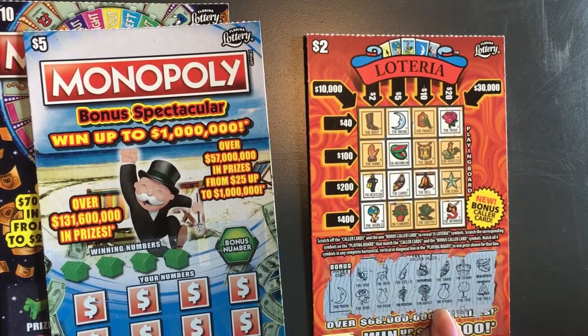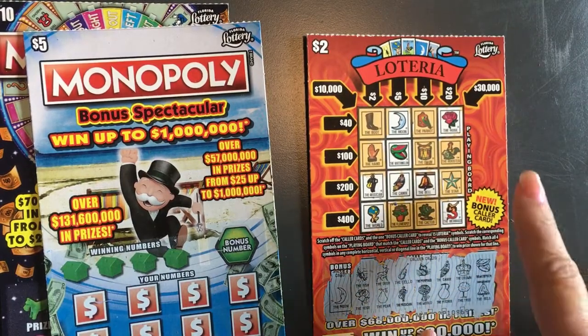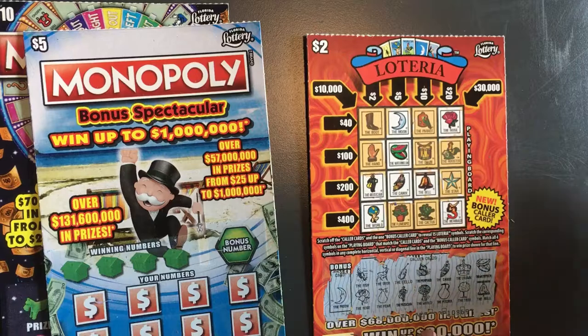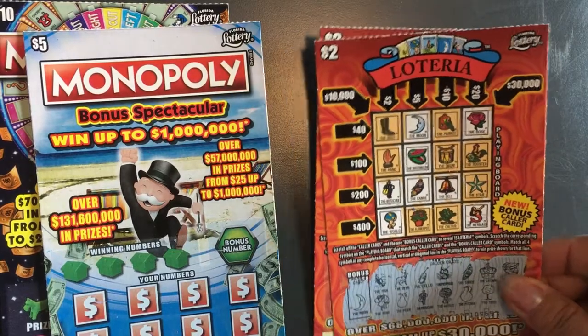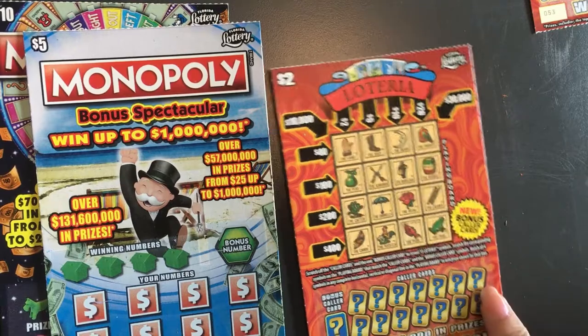I don't see the parrot or the boot, the rooster, the star, the cactus, or the flower pot. No hand or boot either. Nothing on that one — that was ticket 53. Now we'll do ticket 54.